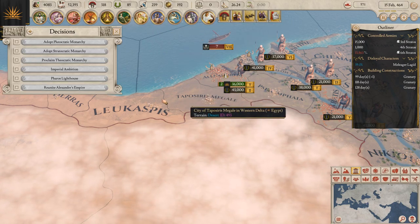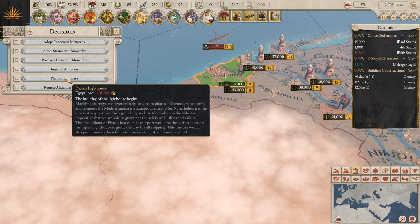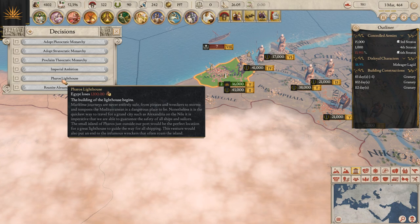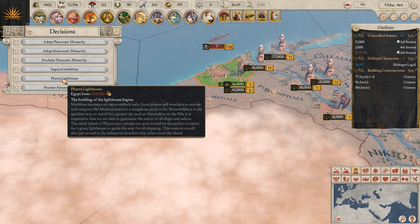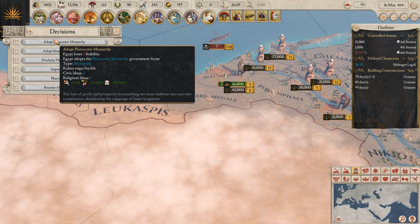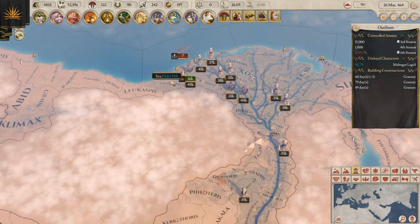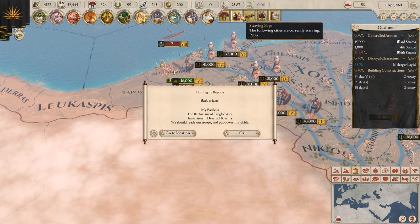Let's see decisions — we could do the Pharos Lighthouse if we can get 1,200... it says I don't have the necessary amount of gold. Our civility has to be greater than zero — okay, that's fine. We'll lose some gold to get it, but I'm not going to worry about this at the moment.